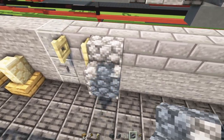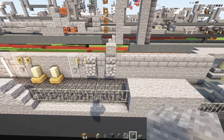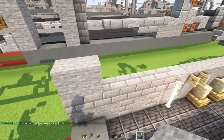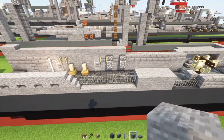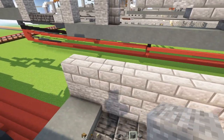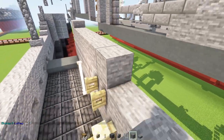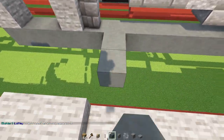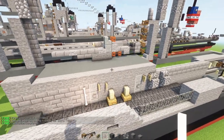Over here add in cobblestone stairs right on top of each other, skip block, another pair. Then add in a stone block right here lining up with that cobblestone stairs. On the other side add in two blocks right here as well as two block wide stone and slabs on top, and then stone going all the way across the side of this. Then go line up where this cobblestone stairs is, add in a stone block, go on this end and add in two block wide stone and two block wide stone slabs on top, and then stone going all the way across. Connect the inside with cyan terracotta going all the way across as well as this part, and we'll fill in the rest with cyan terracotta inside.